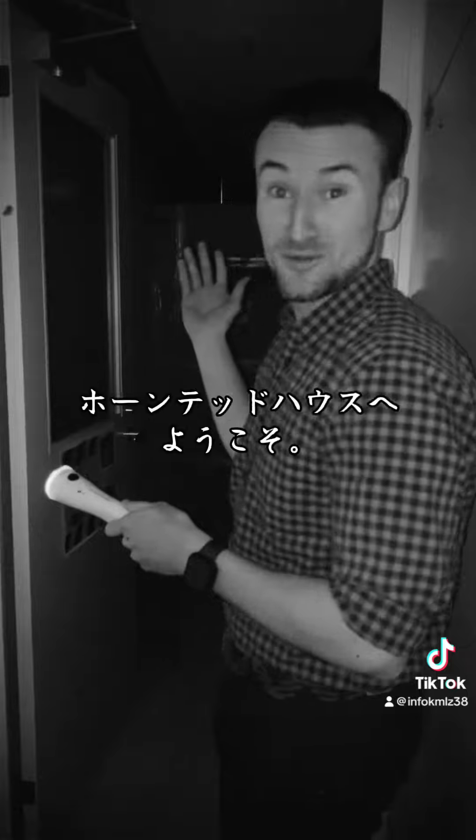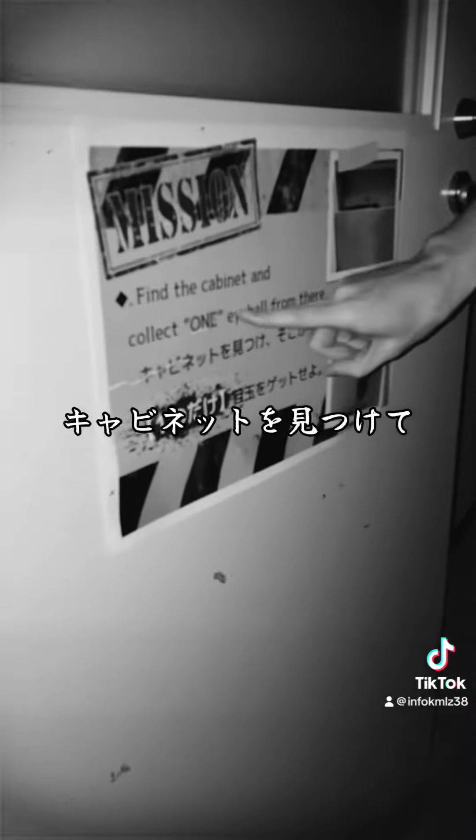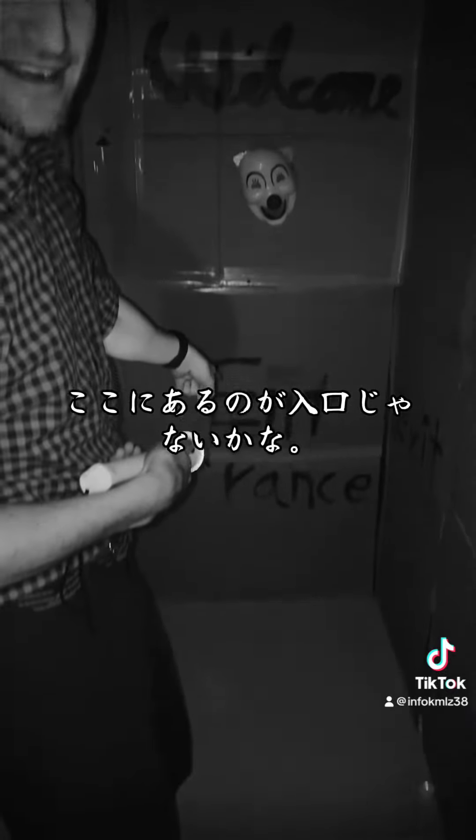Hey everyone, welcome to our haunted house. Let's see what mission we have to do today. We need to find the cabinet and collect one eyeball from there. All right, let's start — I think I found the entrance right here, let's go.